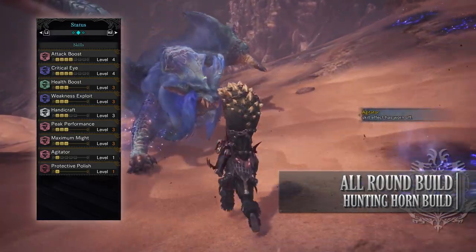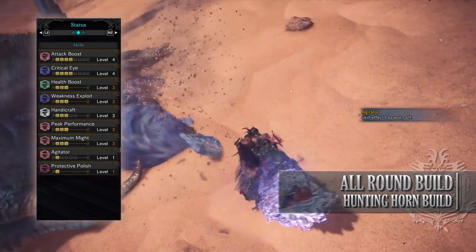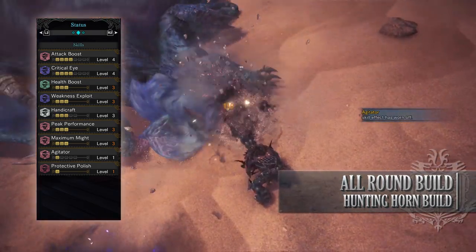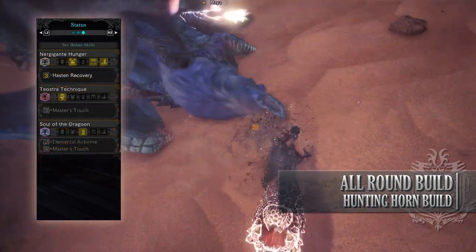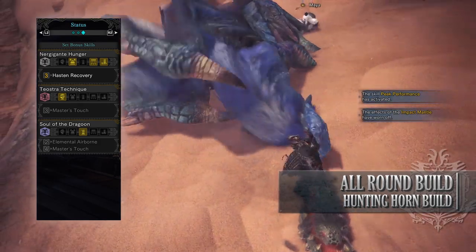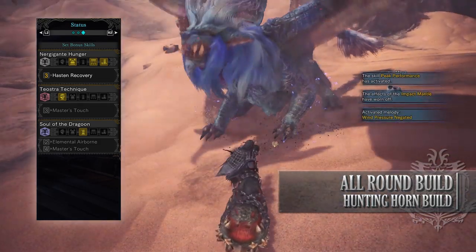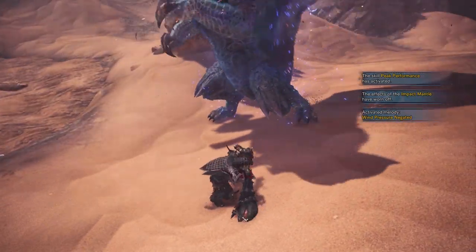You'll have Agitator level 1, a byproduct of the gear but still useful — it increases attack and affinity when a monster becomes enraged. And you'll have Protective Polish level 1, which puts a protective coating over the sharpness gauge preventing sharpness loss for a short duration. As for set bonuses you'll only have one: Nergigante's Hunger — Hasten Recovery — which allows attacks to potentially restore health, and this stacks with the Health Regen Augmentation.